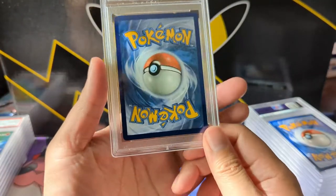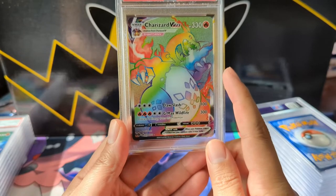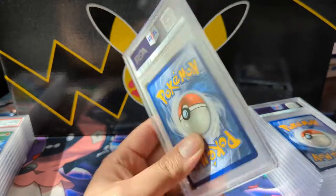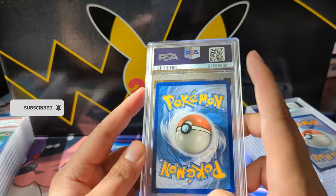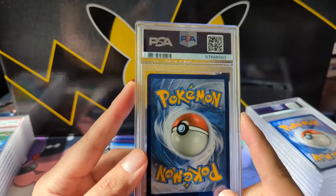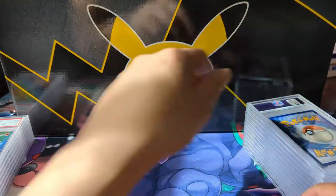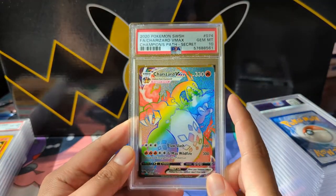Staying along Champions Path, we did submit a Charizard VMAX. It's interesting to see how this compares to the shiny V — I think this one is a little higher right now. This one unfortunately only got the 9. Looking at the back, maybe there's something at the top — very slight. I don't see anything major, maybe that's all it took. A little disappointed with this 9, but no worries because we have a 10 right here.